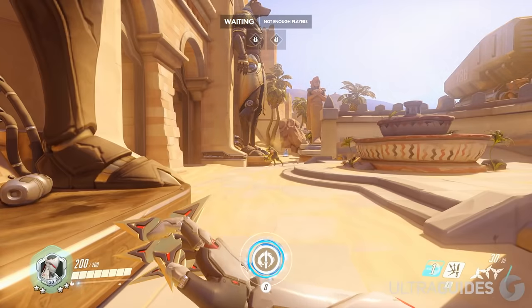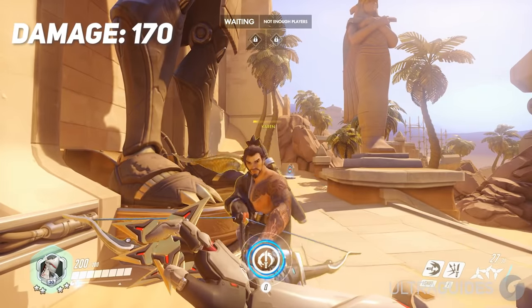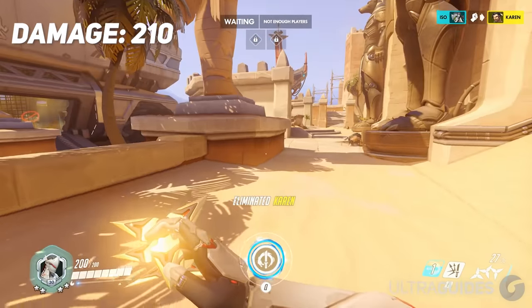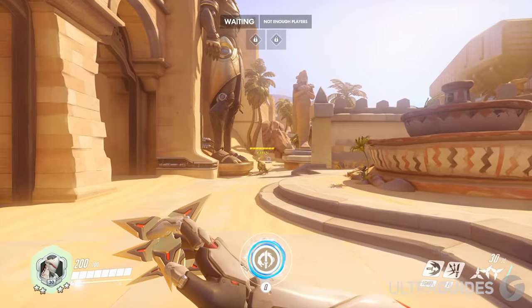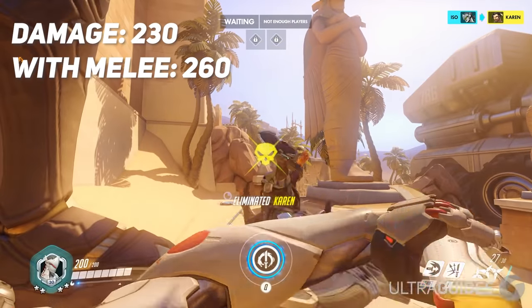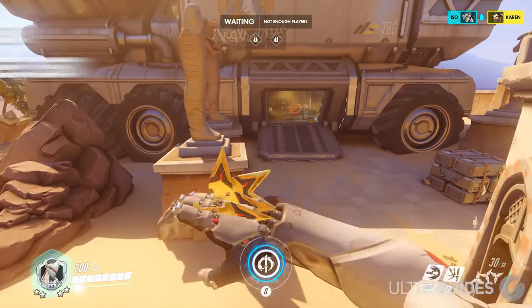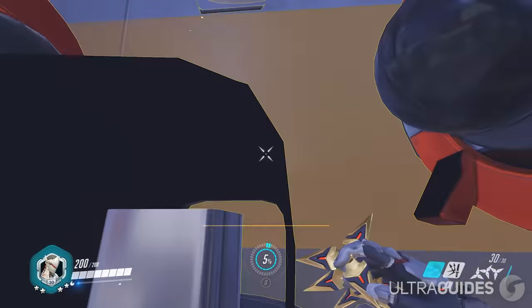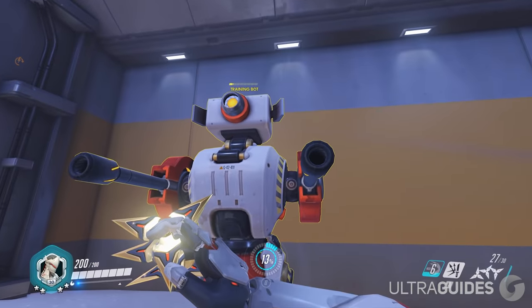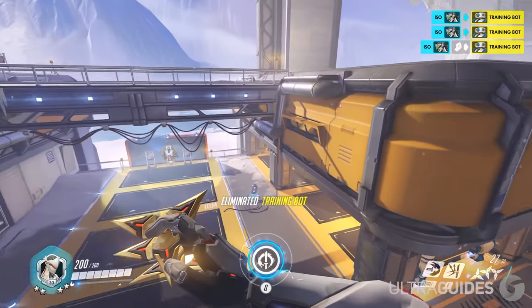Next is the dash alternate fire melee combo. By dashing and holding alternate fire, you will instantly right-click with no animation, and following that with a melee will bring a target to very low HP — great for confirming kills on targets that are already low. If you land all headshots with that dash, it will confirm the kill on a 200 HP target. You can also short-dash by dashing into their feet, then looking up and alternate firing and meleeing, which will still complete the combo.